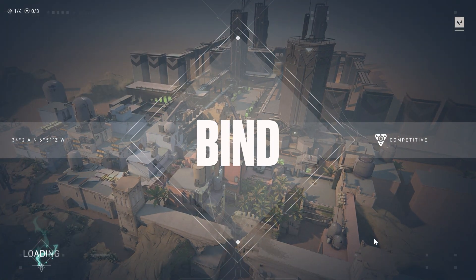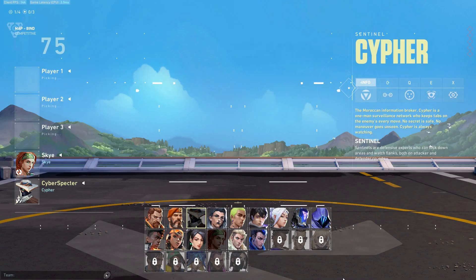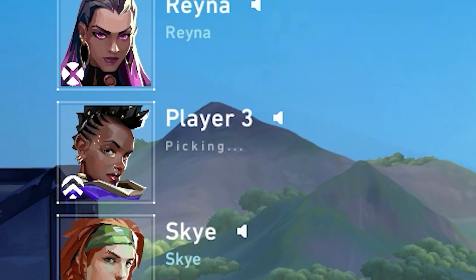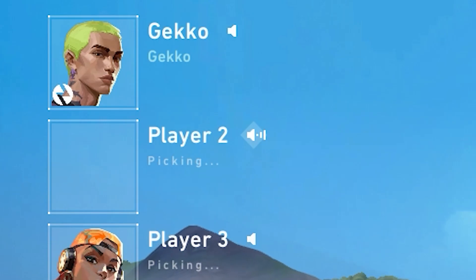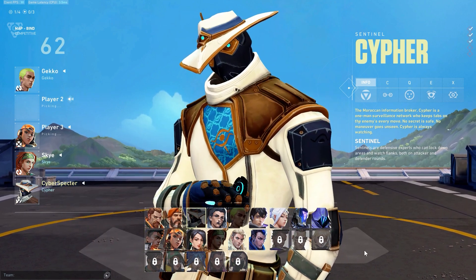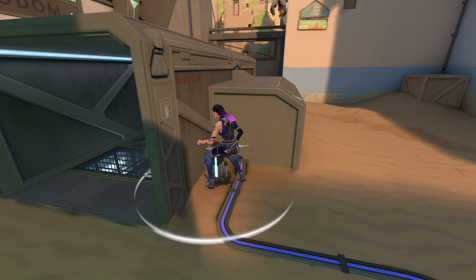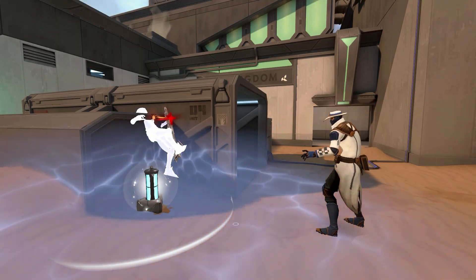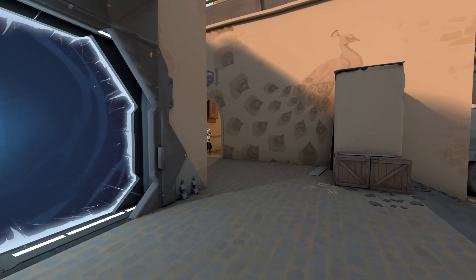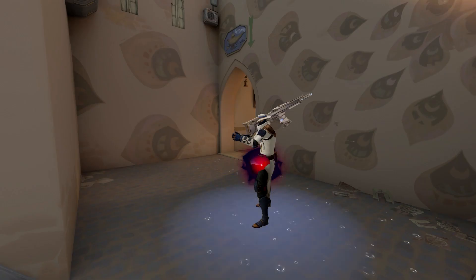So you just queued into your first ranked game of the night. You lock in your favorite agent, and to your surprise, your team fills in the other roles instead of mindlessly insta-locking a duelist. Your teammates also have comms. Things seem to be going rather smoothly — maybe a little too smoothly. You win the first round, then the second, then even the third. You're top fragging and you start heating up. You start to take the 1v1 fights hoping to get a pick. You go to peek — one tapped.